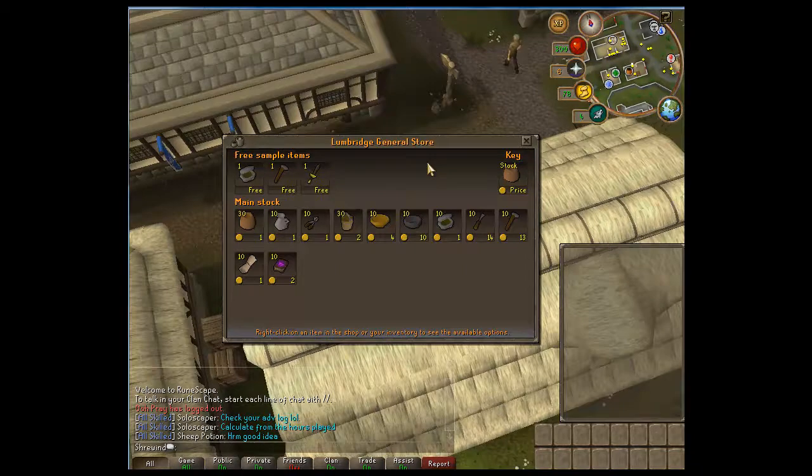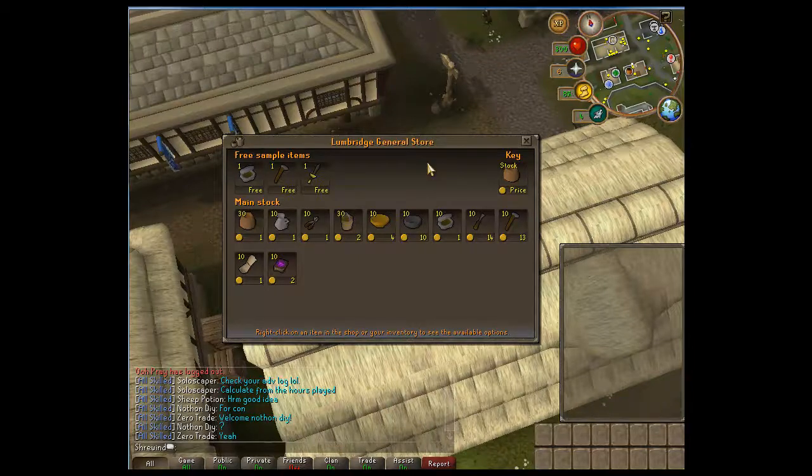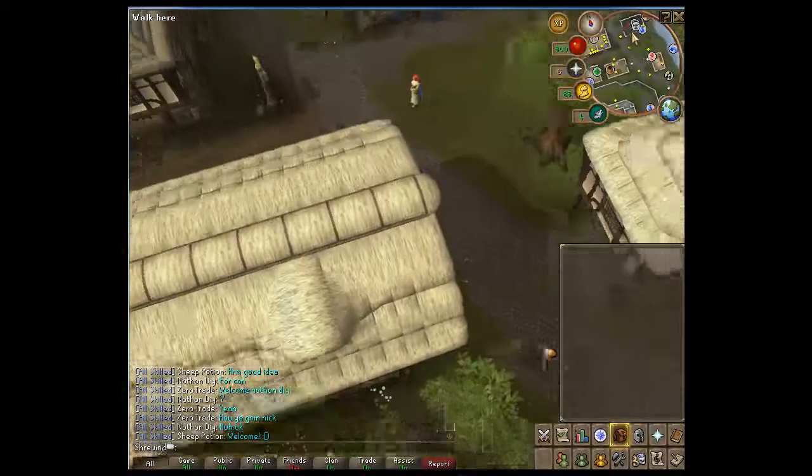Note to any member that starts as a level 3, you'll get something called the dwarven war axe. Not only is it an axe for wood cutting, it is also a pickaxe, a tinderbox, a needle, and a chisel. Those are some pretty useful items, and it's great to have tools like that.